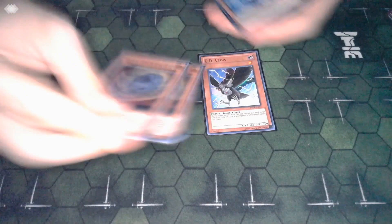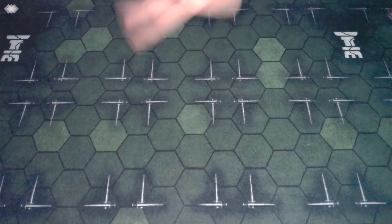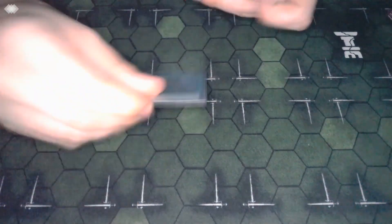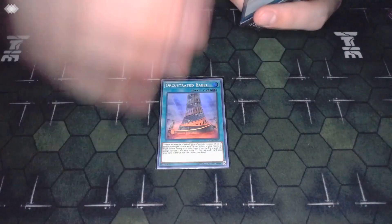Nibiru is fine, Valer's good, DD Crow's good - they're all good. I just don't want to play three of any of them. I still want a fair number of hand traps because of where the meta is - everybody's trying to do crazy combos so we're just trying to stop them from getting all the way there.